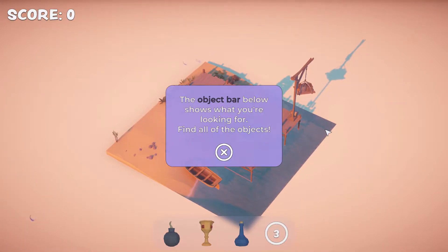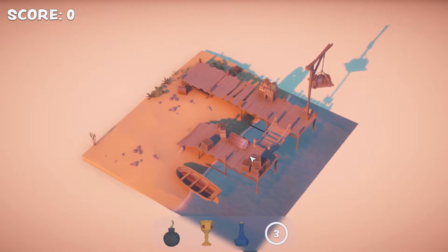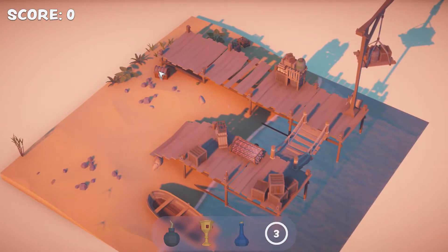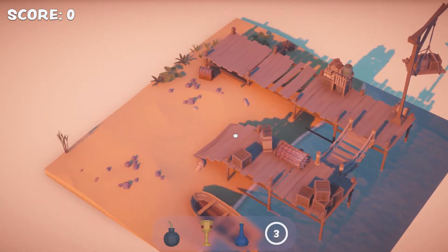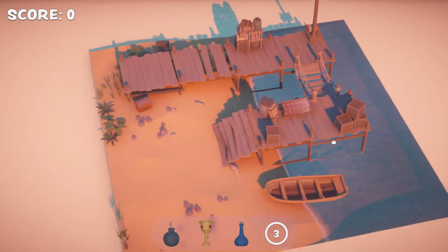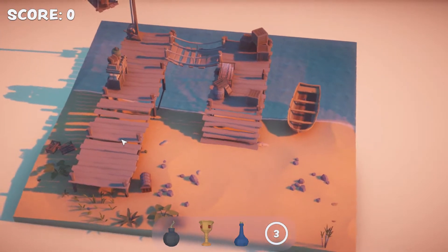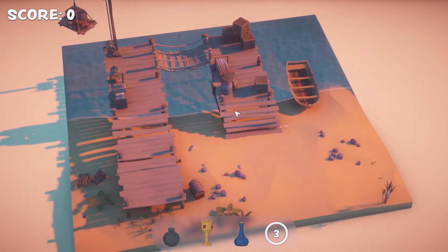Okay, and we can do basically everything with the mouse, which is fantastic. So we've got to find a bomb, a cup, and this potion. Can we open things? I'm already struggling. That's just a bottle. I think you can also move with WASD. That's pretty good.